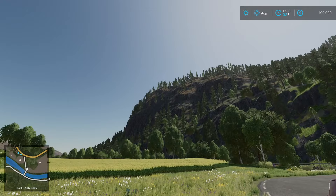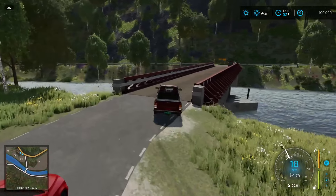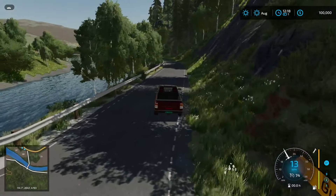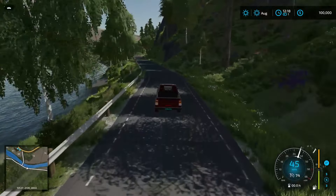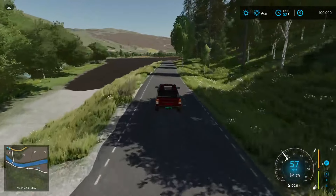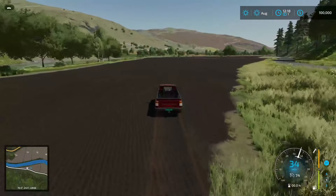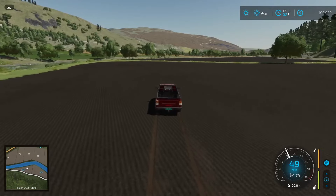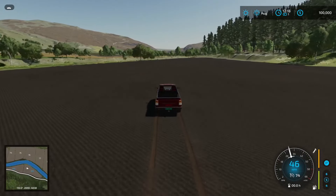Virtually all these trees here, you can go ahead and cut down. This map is based off of the actual area of Norway called Rennebu — it's a one-for-one replica. One thing I noticed is when you are on the seasons menu, you don't have the capability of doing sugarcane. I don't think you can do cotton; you can't do grapes. You can do olives, but that's about it.